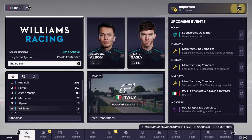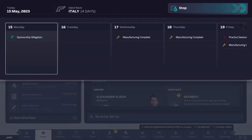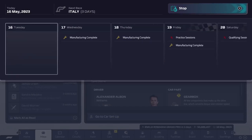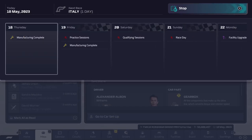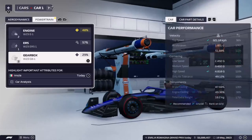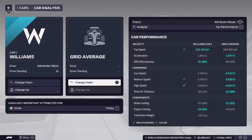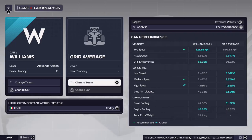Now let's actually try and get to the Imola GP. As you can see at the bottom there, we are currently 6th. We're currently smashing the Williams objective. It's just manufacturing stuff coming through. I'm going to look at car analysis - to the rest of the grid, we are currently 15th, 16th, 11th in cornering. So we are actually not doing horrendous.